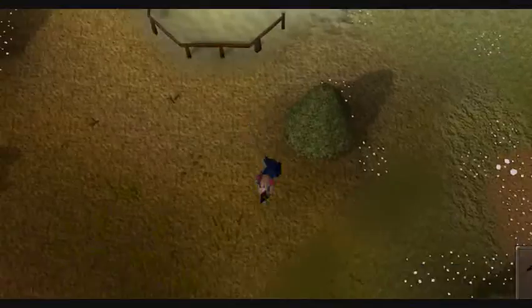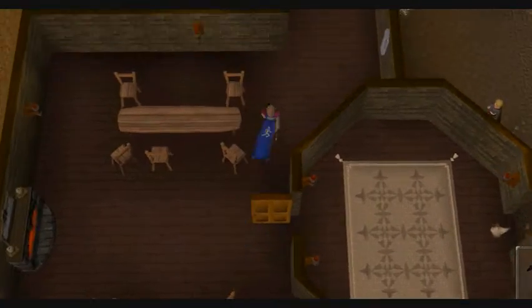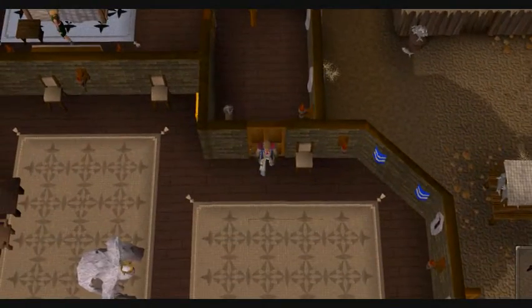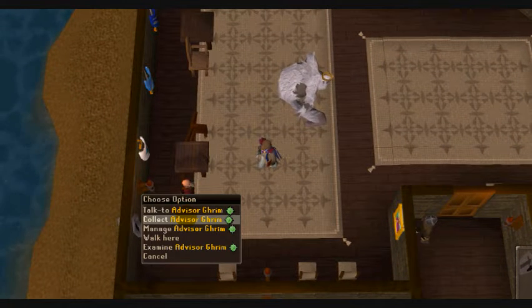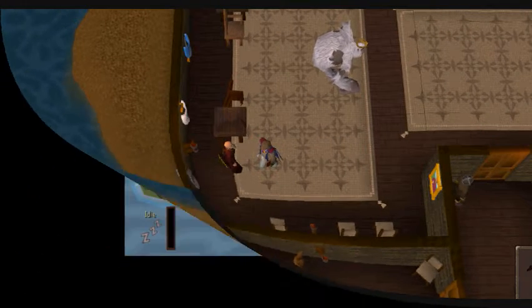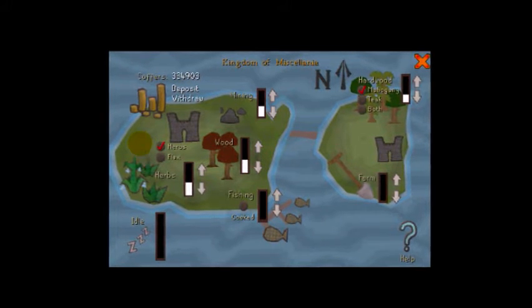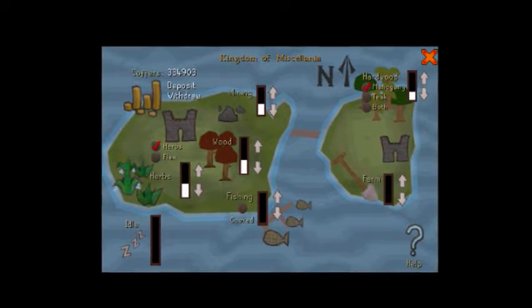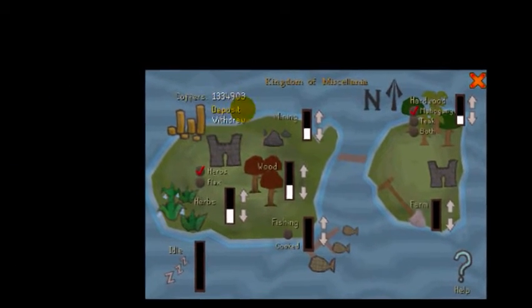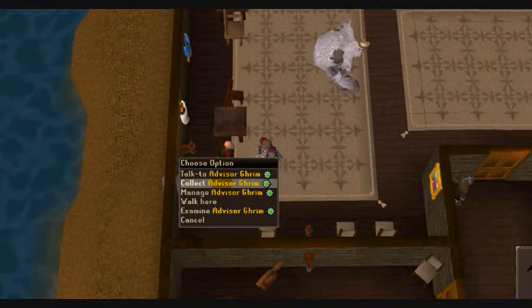Just a little short clip here of me getting my popularity with my kingdom up, and we'll see what the advisor has to say. I'm managing my kingdom and that's about the amount I use every time — 334,903, so basically 300k. I usually keep it up to one mil plus, so I let it get down to about 300k and then I add more money.